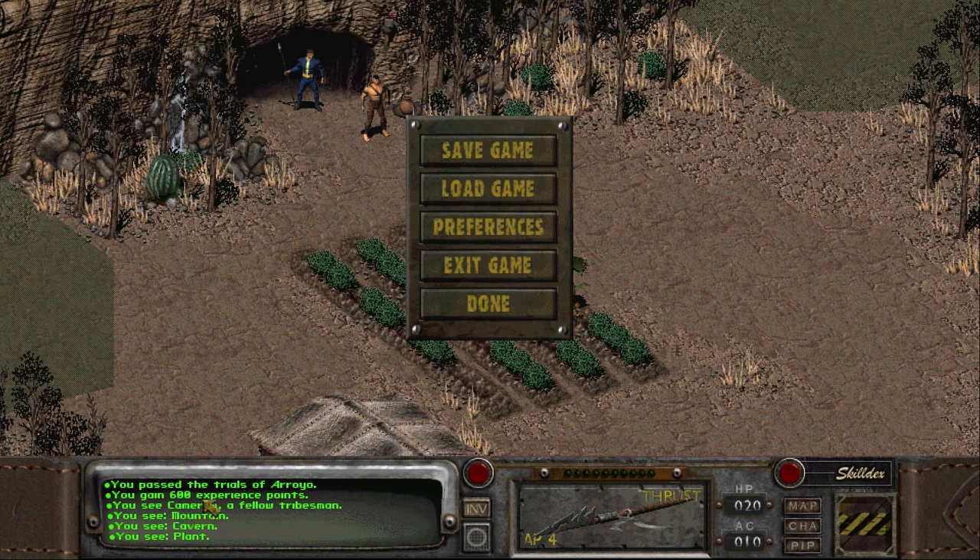Successful — 600 experience points right there, and we have leveled up. That's pretty great. We're now getting into the village, but I'm not going to do that right now. I'm going to end it here, and I will see you next time.